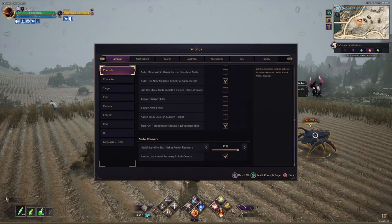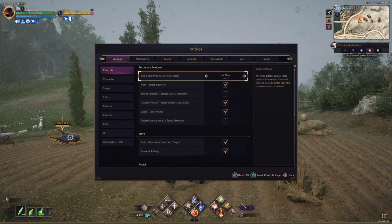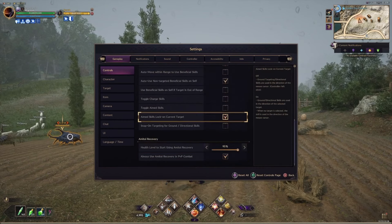That's why it doesn't work well with the previous option — the previous option automatically makes you target whatever is within your crosshair range, so those two settings won't work together. Generally I play with this off and aim skills lock on current target on.